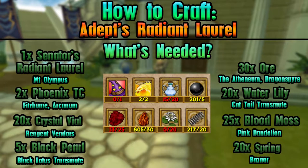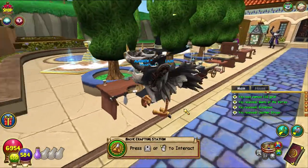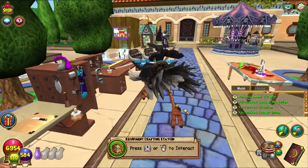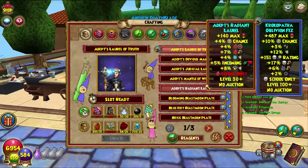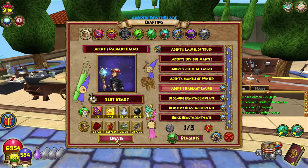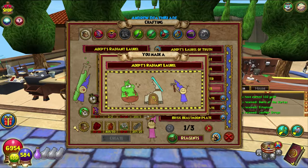On screen as always are all the things you will need and all of the requirements — all of that good stuff. Get that out of the way; we don't need that in here. All you're here for is me actually crafting it. The equipment crafting station is this one here, and we are going to craft that up real quick — just like that, boom.